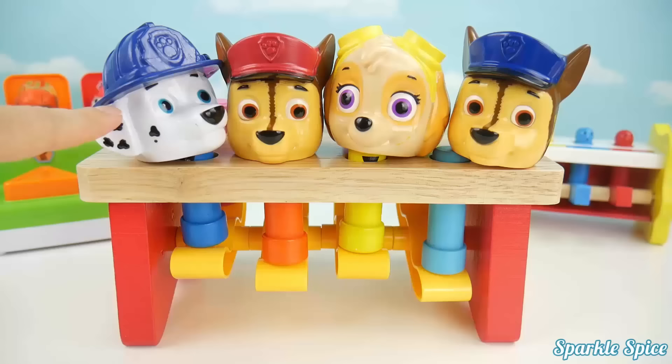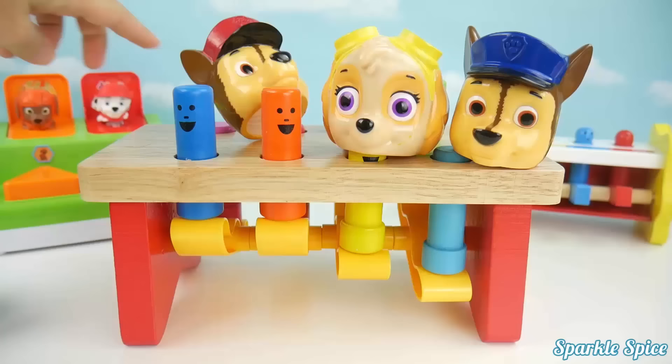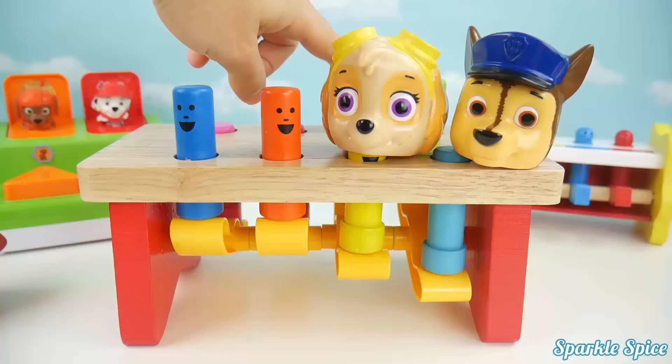Here's Marshall and he's blue. I'm on it. Here's Chase and he's red. Chase is on the cake. Here's Skye and she's yellow. It's a butterfly.